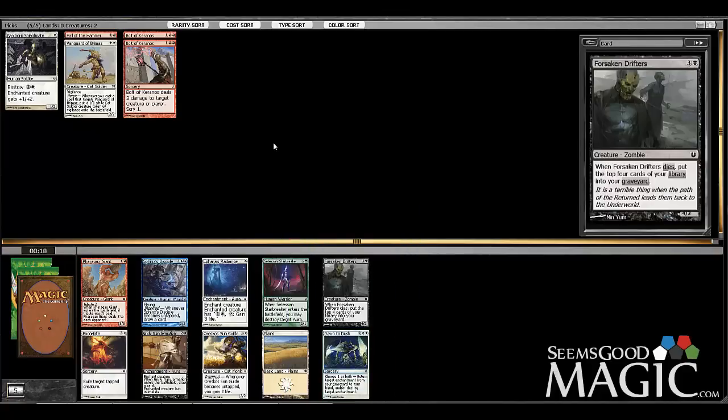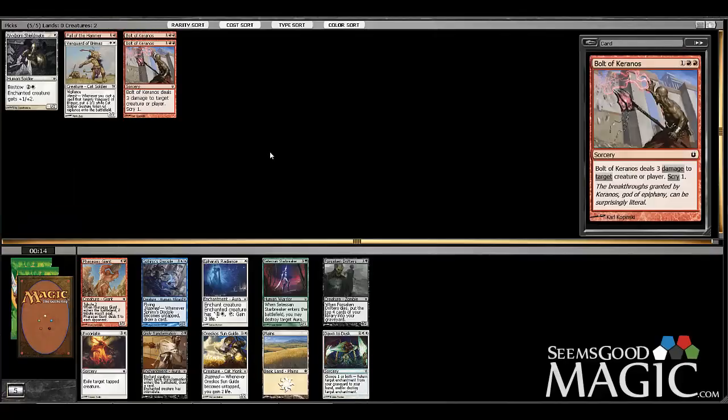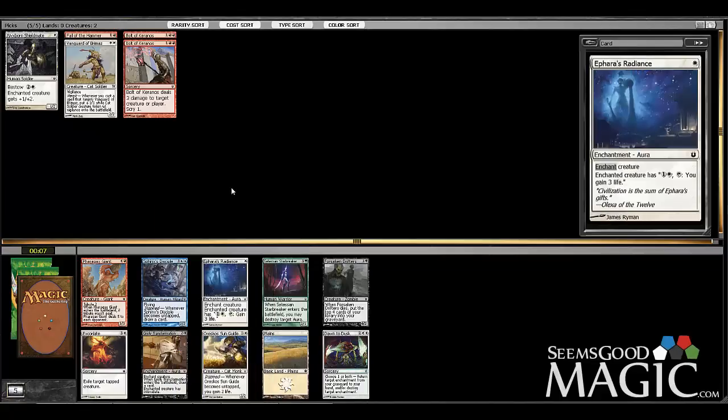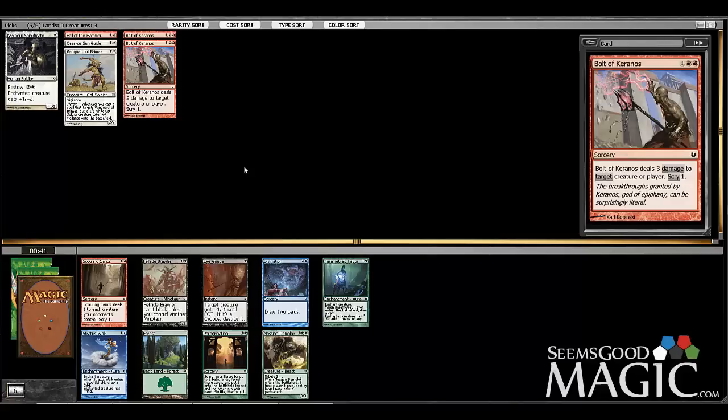Dawn to Dusk is an excellent spell. Currently we can only get back the Shield-Mate with it, but I guarantee we could find more later. I just want to make sure — the key to making a successful red-white deck is just get a bunch of two and three-drop creatures. Just make sure you've got enough — that's all you've got to worry about.